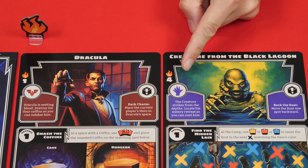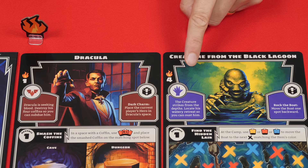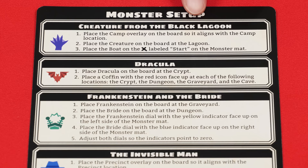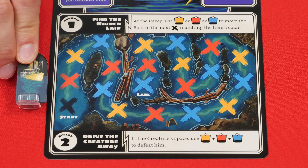Each monster has a frenzy value, and you'll set their mats by the board in frenzy order from lowest to highest, then place the frenzy marker on the one with the lowest value. Each monster has unique setup instructions outlined on the back of any one of the monster mats. You'll follow these steps for the monsters you're using — I'll walk you through the ones for the Creature from the Black Lagoon and Dracula.